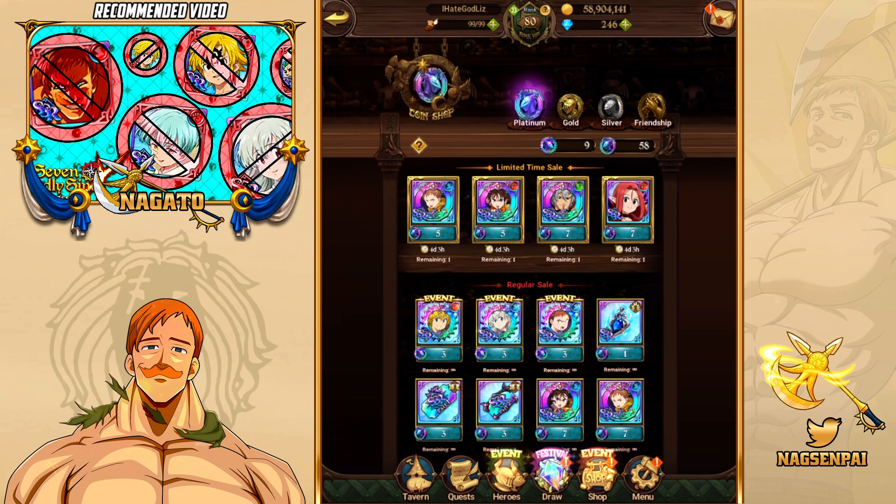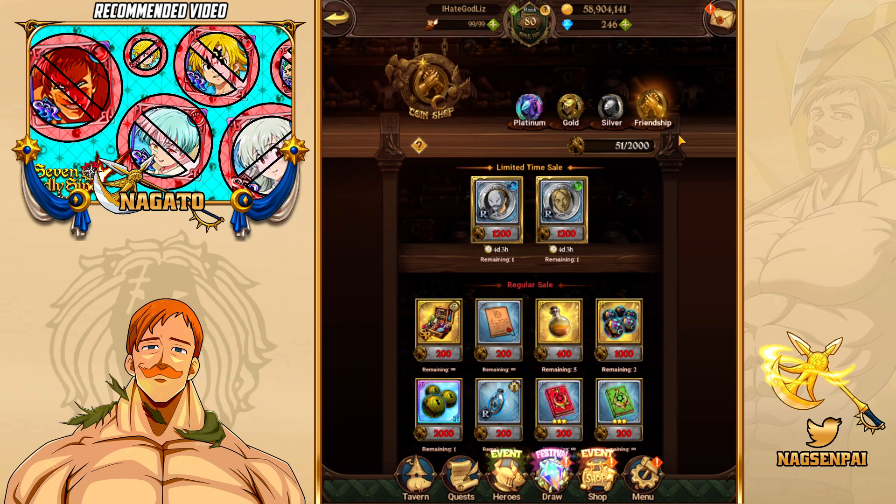Now, don't let Gloxenia deter you from buying him — he's a pretty good unit, and I'll be talking about him in a second. It's just that on my Global account I try to be as optimal as possible, so I haven't gone around to buying his dupes. But starting from the Friendship shop, let's start from the lowest of the lowest tiers for the Coinshop.